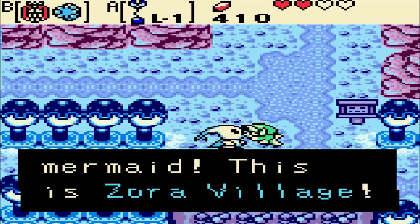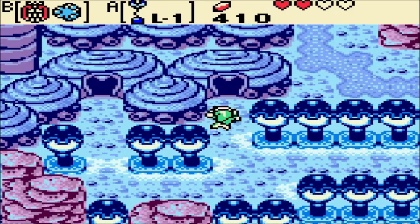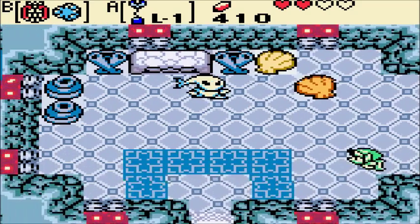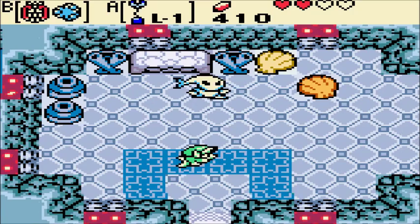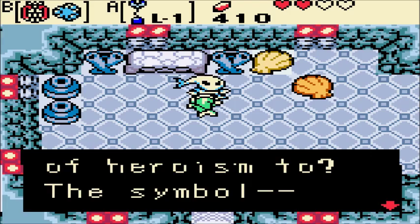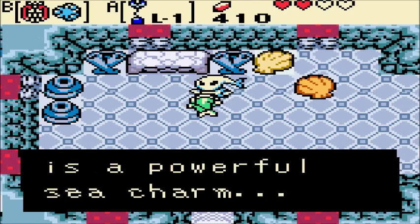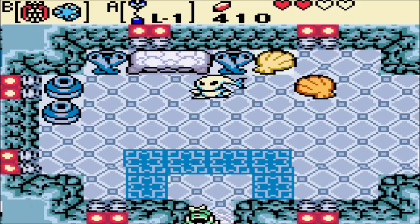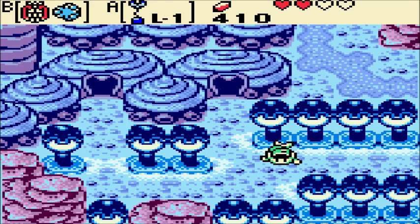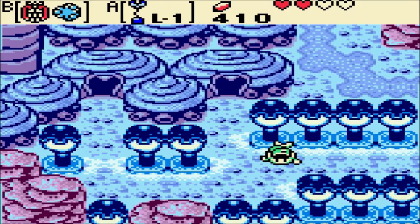And on that note, going through here takes us to Zora Village! Welcome, young mermaid - this is Zora Village. I want to make sure to actually enter a house so that way when I exit and save and quit it will spawn me in Zora Village. An NPC says: Isn't there anyone who we can entrust the Zora symbol of heroism to? The symbol - the Zora Scale - is a powerful sea charm. How interesting. But that's where we're going to leave the episode off there. Thanks for watching, I'm ColorfulArtie, and if you tune in next time we might actually enter the 7th dungeon. I don't know yet. Anyways, have a great day and God bless.